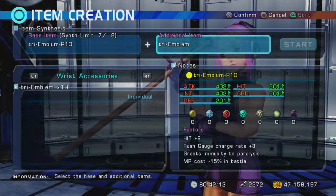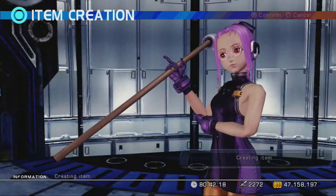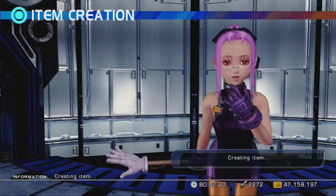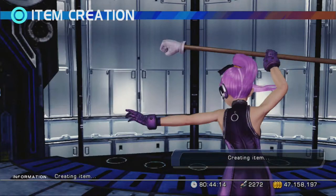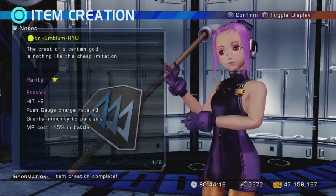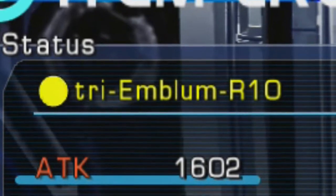Now the magic happens! Synth those two tri emblems that have perfect elemental resistances onto the tri emblem that you got from a thieving scumbag on rope! And then synthesize 6 more tri emblems of your choice and BOOM! Behold — the super tri emblem!